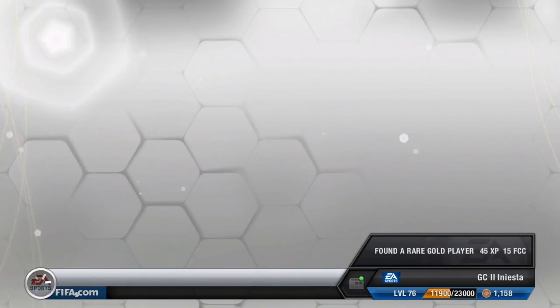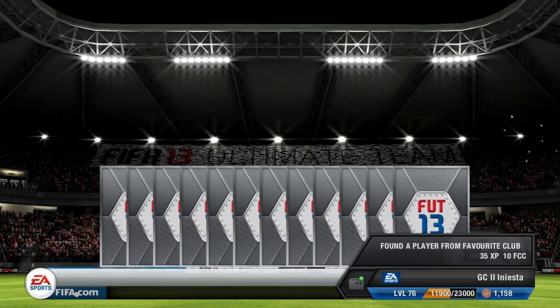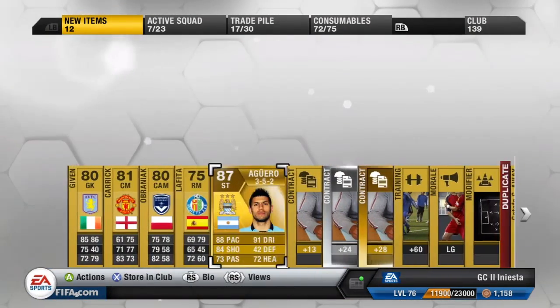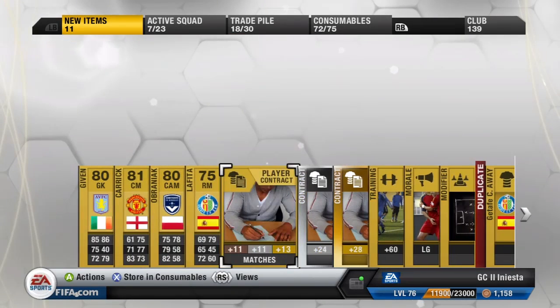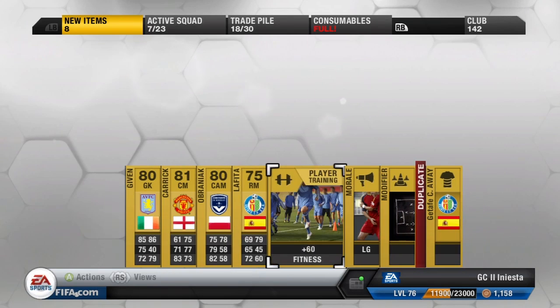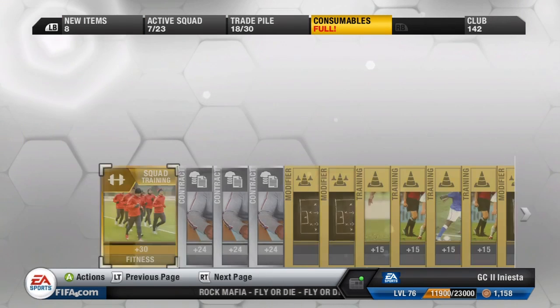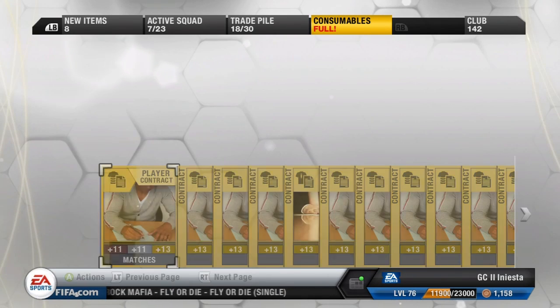Coming to our last pack — oh my days, this is the best pack I've ever had so far. Aguero in our pack — another 87-rated player. He goes for around 127,000 coins. Was buzzing when I saw him. I've got him three times now — twice on FIFA 12 and once on this. So hopefully I can get him again in a few more weeks. I just froze for a few seconds, didn't know what to do. I really couldn't wait to go and sell him and get more coins.